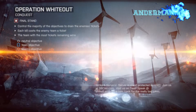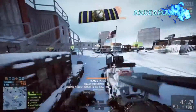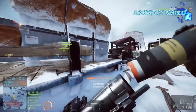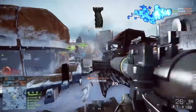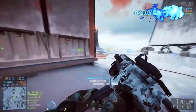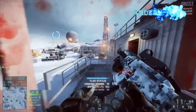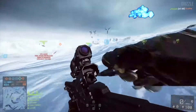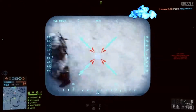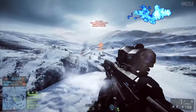Last but not least, coming in at fifth place is Operation Whiteout. Battlefield 4 Operation Whiteout is a new multiplayer map that is part of the Final Stand DLC map pack. It is set during a snowy storm where visibility is low, and is one of the largest maps in the expansion pack, featuring wide open areas suited for armored combat. The map has plenty of vehicles and aircraft but isn't as attractive for infantry combat. There are a total of six control points in conquest, spread across the map.